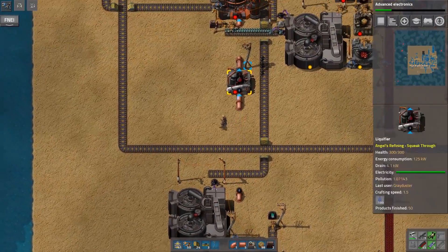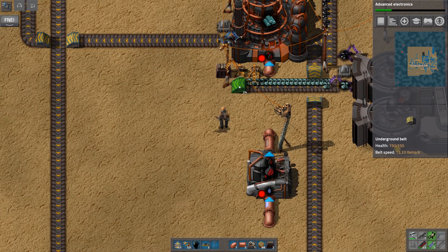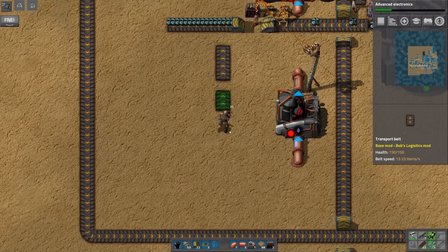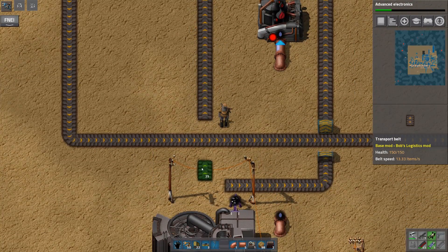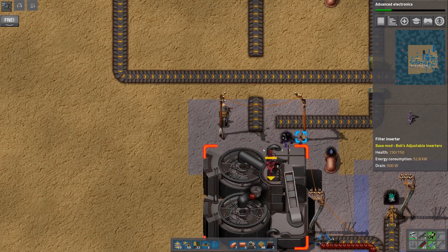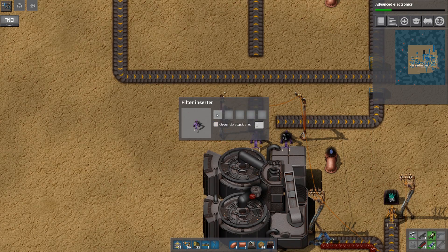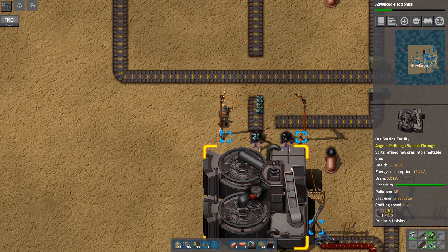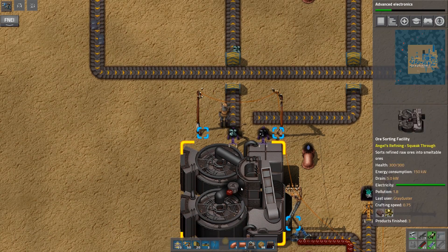We do need some power poles — use up some of these small ones. So lead's going that way, which is where it should be, and it'll get smelted up. And then we want nickel. Nickel is going to go this way, and we will make sure that that is also boxed up. Set the filter inserter to nickel — there we go. That's that taken care of.